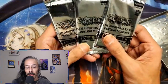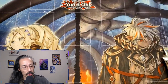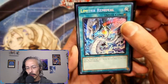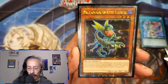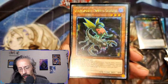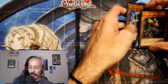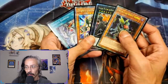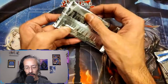Especially the Raigeki and the Harpy's Feather Duster. I did get a little bit of a head start by having some purchases through Whatnot, so I already have an alt art Limiter Removal and a Number 15 Gimmick Puppet Giant Grinder. So we have one, two, three of the 50 QCRs so far, and at least one of the hundred secret rares.